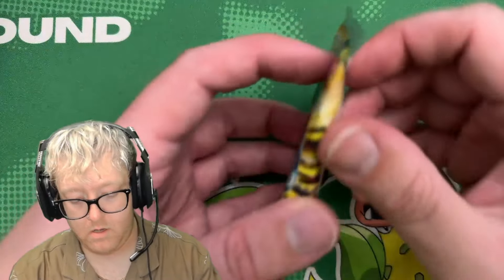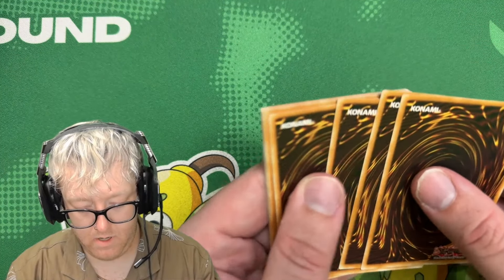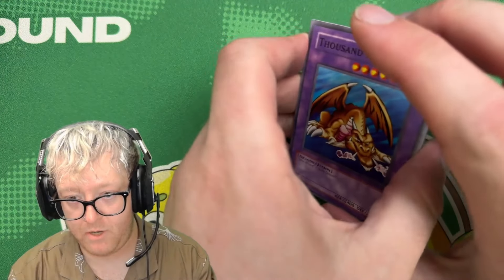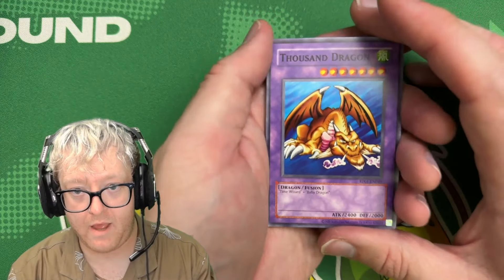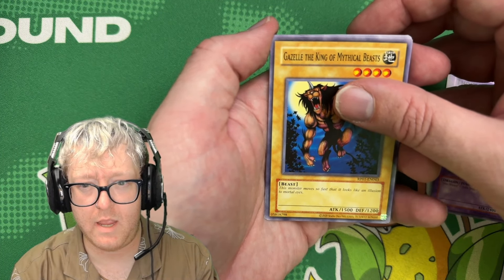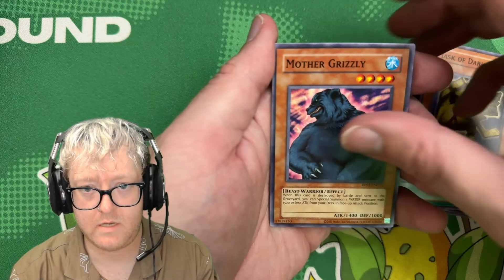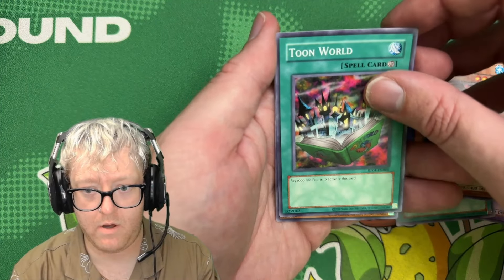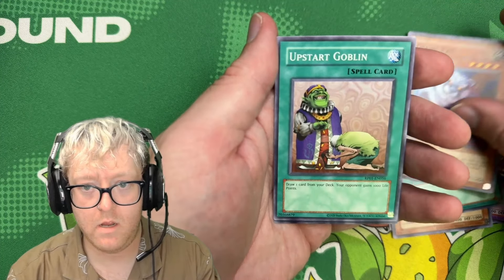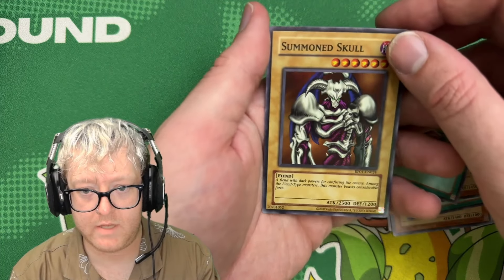Let's get into the second pack. Four to the front again. Thousand Dragon — banger. Gazelle the King of Mythical Beasts — banger. Black Pendant — banger. Mask of Darkness — banger. Mother Grizzly — banger. Toon World — banger. Giant Rat. Upstart Goblin and a Seven Skull. It's a full holo.